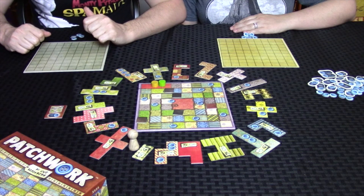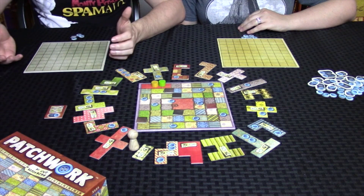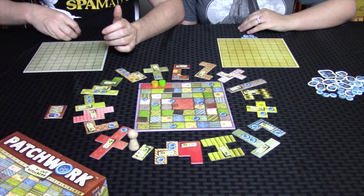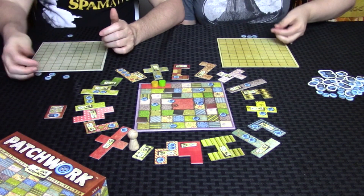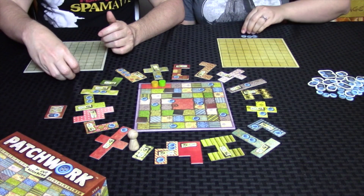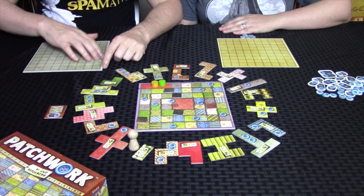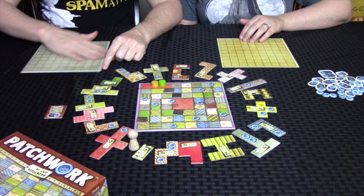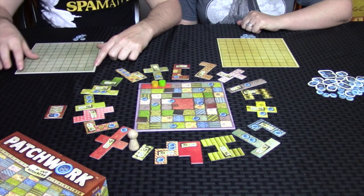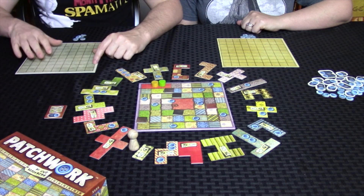Patchwork being a fairly simple game to learn, I figured we'd go through the rules first, and then we would go through a few turns to show you how it plays. The goal of the game is to collect the most buttons. The buttons are your victory points and also your money, so it has two functions. Each space left on your board counts as minus two, so you score your buttons minus your uncovered spaces.